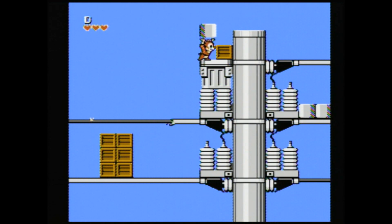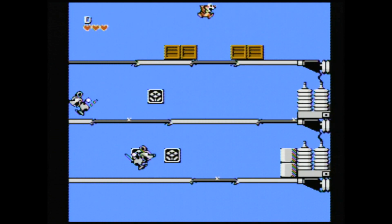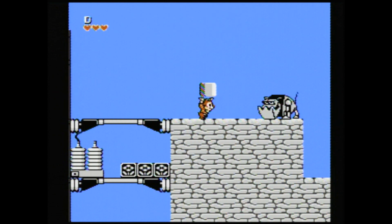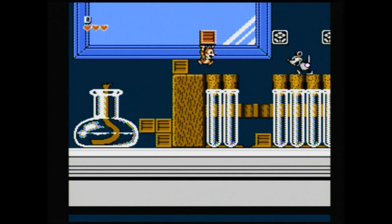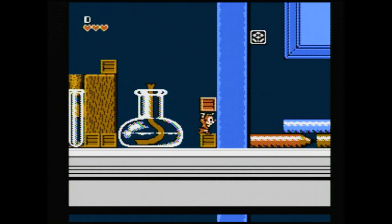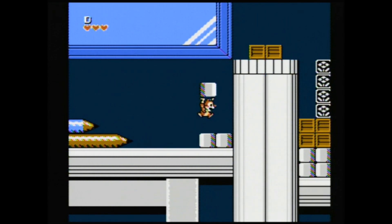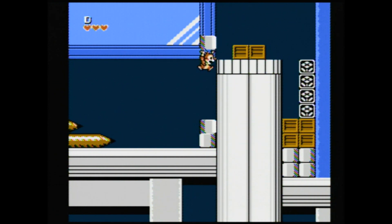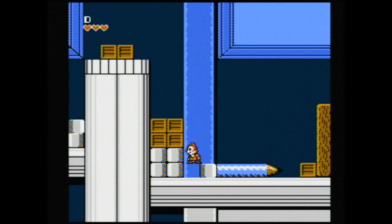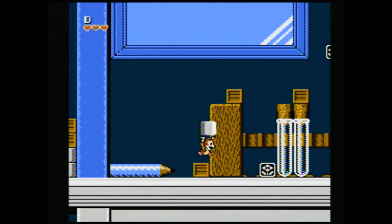Your primary mode of attack — and defense for that matter — are the crates, apples, bombs, and concrete blocks you'll find stacked throughout the levels. Some reveal surprises when moved, such as more flower icons or acorns that restore your health. You can launch whatever you're carrying either forward or straight up, and each has a different trajectory. Alternately, by ducking, you can hide within whatever you're carrying and set a trap for an oncoming foe. Hint: they're pretty dim.